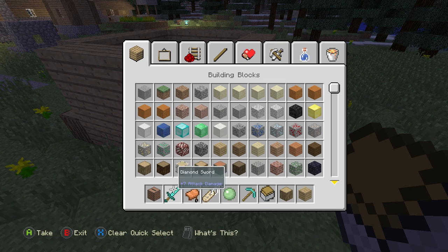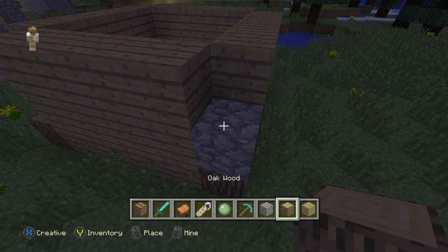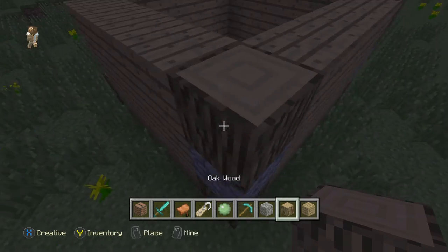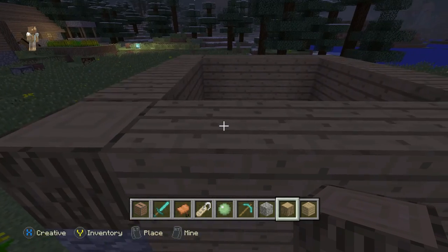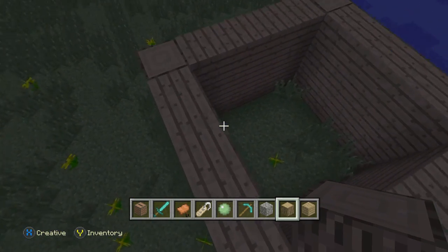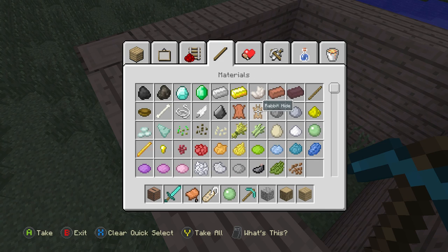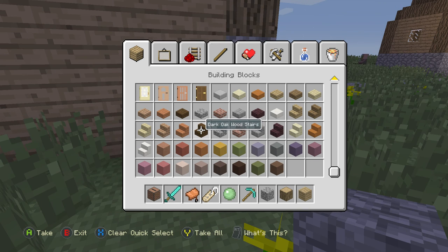Then get some cobblestone stairs and put them right there, then the oak wood, and do this on all of the corners. So there's the base right there — that's just where you'll be walking around. Get the cobblestone stairs — here are the stairs.